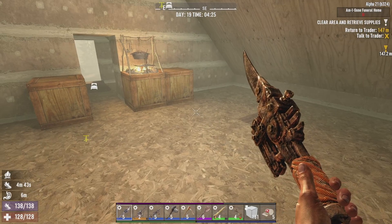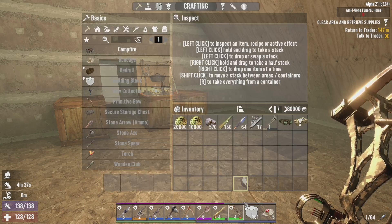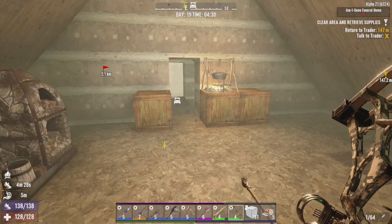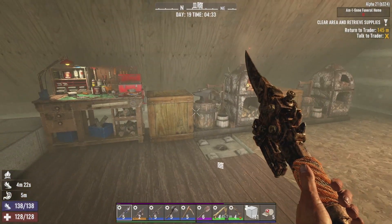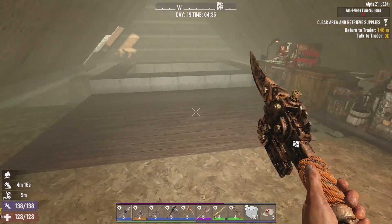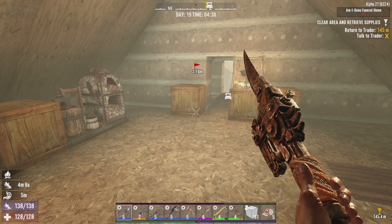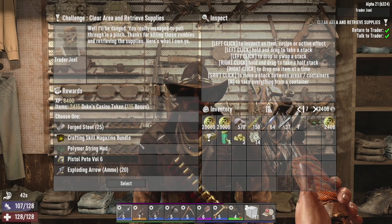We're going to wait till six o'clock in the morning so we can go and see the trader and hand in our quest. I've got the arrow rest mod on there at the moment. It does worry me because we're doing these tier fours and they're difficult — we might not be able to handle ourselves against rads and stuff. Got a load of yucca juice on the go. I'm just going to carry on crafting and we'll hand this in to the trader.